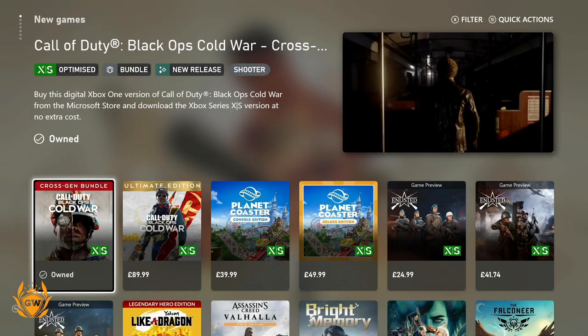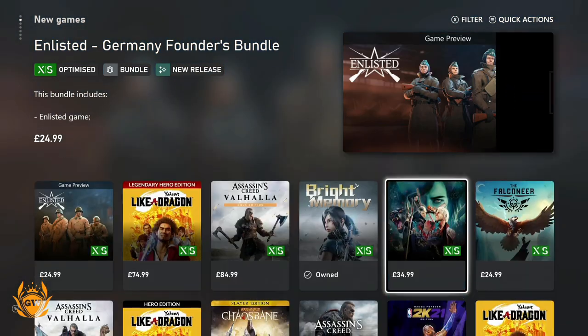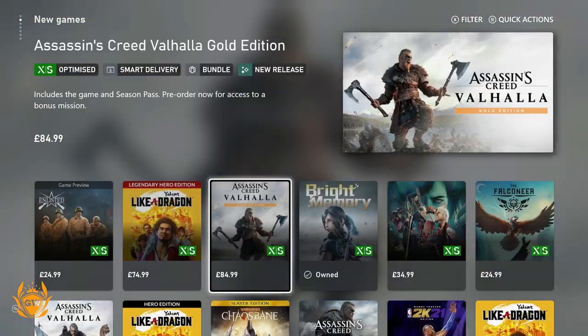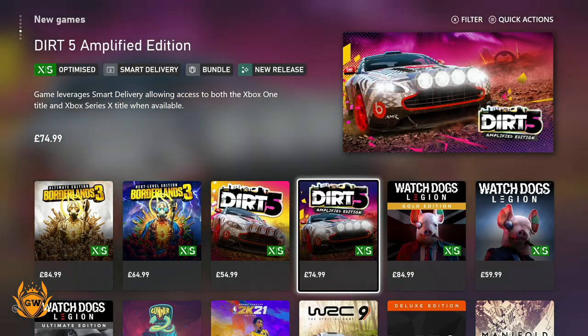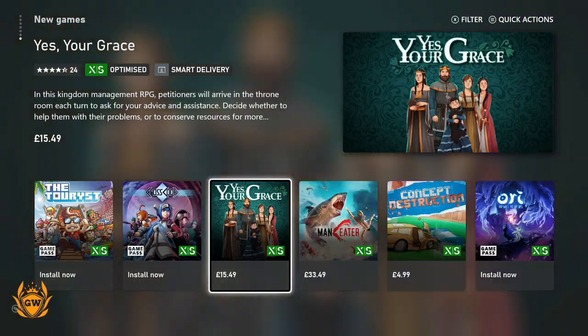Boom, just like that you can see the XS logo next to all of these games, which you can then pick up to try on your new console. I definitely recommend Call of Duty — it's absolutely fantastic, I've already picked that one up. Another one that's good, I've got it on PC but not on Xbox, is Dark 5, which is also pretty impressive.